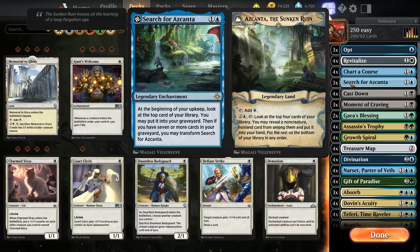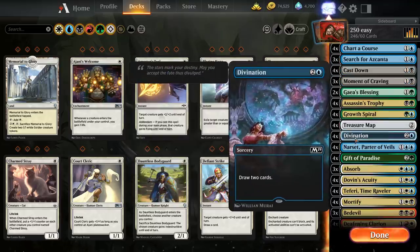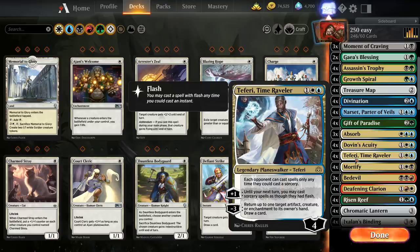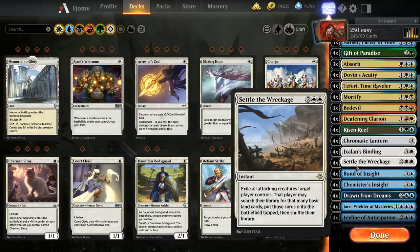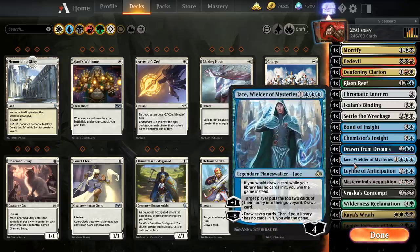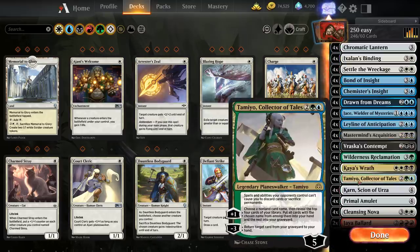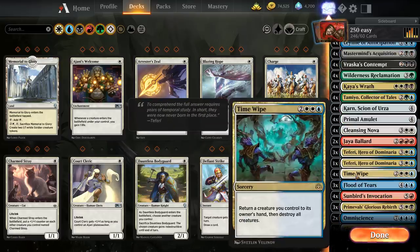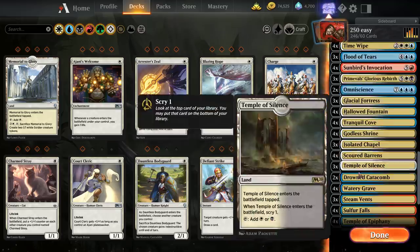Three Opt, four Revitalize, four Chart of Course, three Search for Azcanta, four Cast Down, three Moment of Craving, two Gideon's Blessing, four Assassin's Trophy, four Ral's Outburst, four Treasure Map, four Divination, four Narset, four Gift of Paradise, three Cleanse, four Dovin's, a QT, four Teferis, four Mortify, three Bedevil, four Deafening Clarion, four Risen Reef, four Chromatic Lantern, four Ixalan's Binding, four Sailor's Bane, four Bond of Insight, four Chemist's Insight, four Drown in Dreams, four Jace's Wielder of Mysteries, four Leyline of Anticipation, four Mastermind's Acquisition, four Vraska's, four Wilderness Reclamation, four Khairu, four Tamiyo, four Chart of the Sea, four Primal Amulet, four Cleansing Nova, two Jaya Ballard, four Teferi, Heroes of Dominaria, four Time Wipe, three Flood of Tears, four Sunbird's Invocation, three Primeval's Glorious Rebirth, two Omniscience, and all these lands.